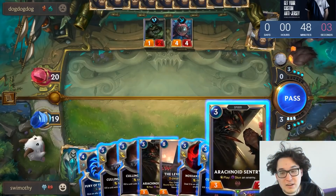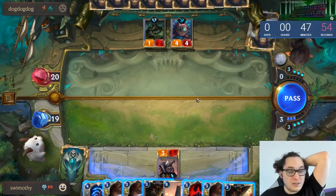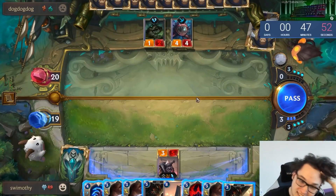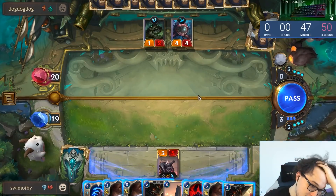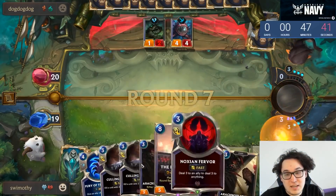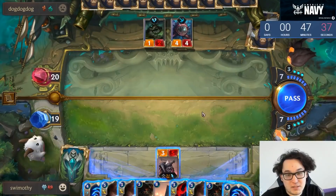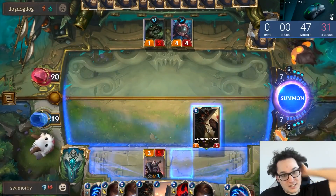I might just play a Sentry as a body. The stun really does nothing and the body has a hard time making a huge difference. It's such an awkward hand — this is basically a control mirror, so you're going to make a lot of plays that look pretty weird. We can open with a stun here and see what happens.